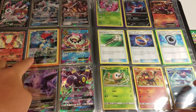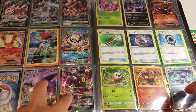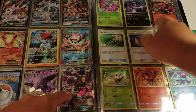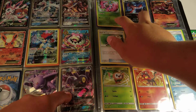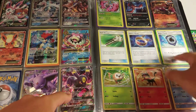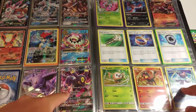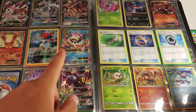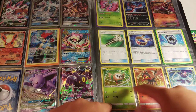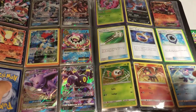Keldeo Mythical Collection Full Art, Mega Slowbro EX, and then Umbreon and Espeon GX from Sun and Moon Base. Up here are three Korean cards — these two being holos, this one's Handum EX. And then I have three promos from the 2017 Spring Treasure Chest Lunchbox thing. So if any of those interest you, feel free to let me know.